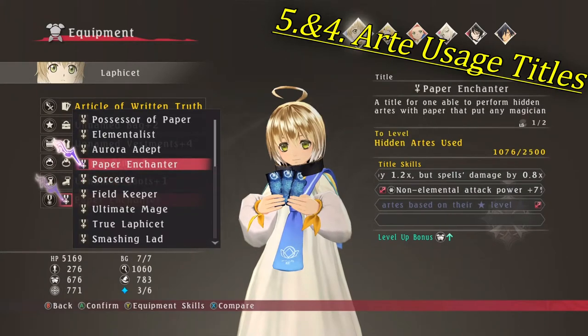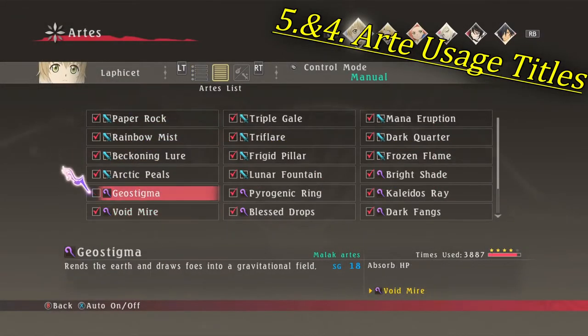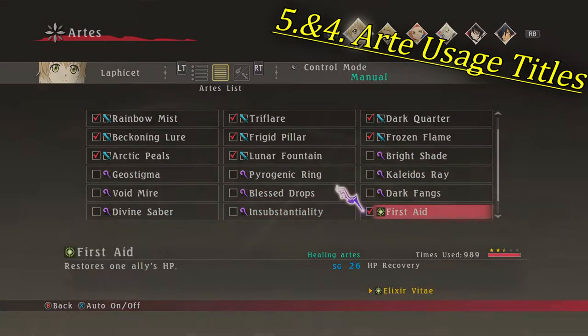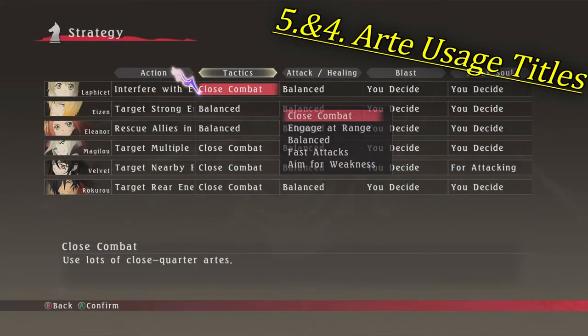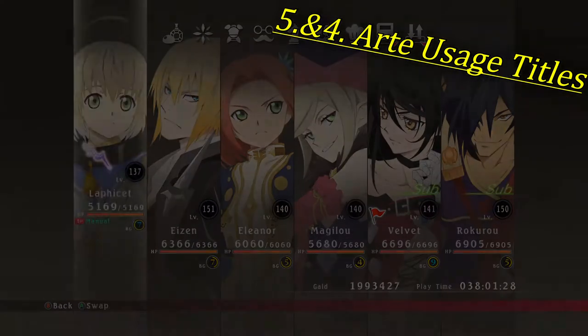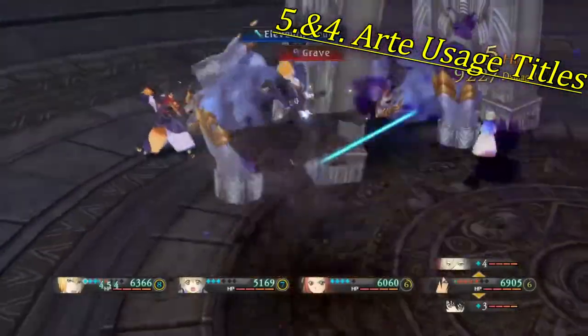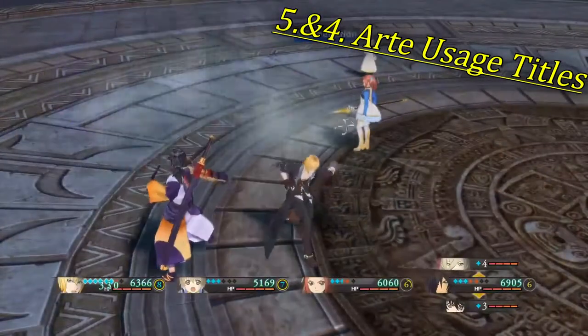If you need for example Lafacet to use 2500 hidden arts, which are his paper based attacks, simply go into the arts menu and disable all of his malak arts. In addition, change his tactic in the strategy menu to close combat, as all of his hidden arts are close combat attacks. Now you only need to keep these settings until Lafacet earns his title, while you work on other titles or simply complete the game.